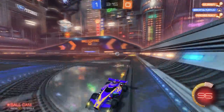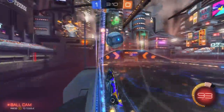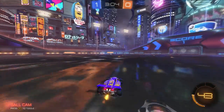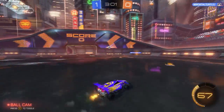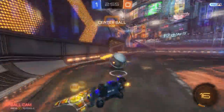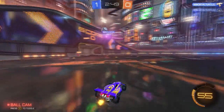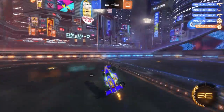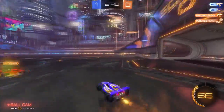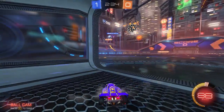One thing with this car being similar to the Breakout would be seeing how well it takes aerial challenges, because one of the main benefits of the Breakout is being able to win out on 50/50s and challenges in the air. The flat front end of the car really helps you tell where to hit the ball — the two little flaps in the front really assist with that and give the hitbox like an actual box you can go off of.